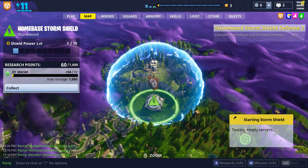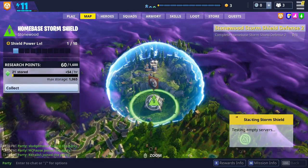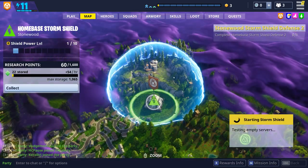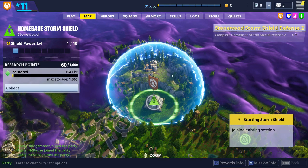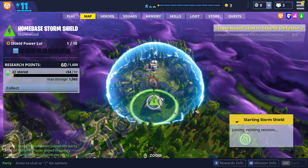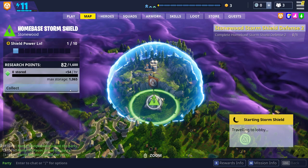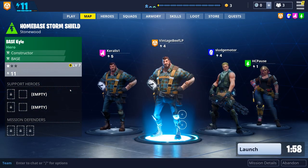What up peeps, the Point Man's back with more hot Fortnite action all around your area. Traveling to the lobby - good stuff. Oh, I have 22 research points, I'm gonna collect some of those. Oh wow, I now have 82. They're research points, not green diamonds. Alright, Stonewood Storm Shield Defense Stage 3!